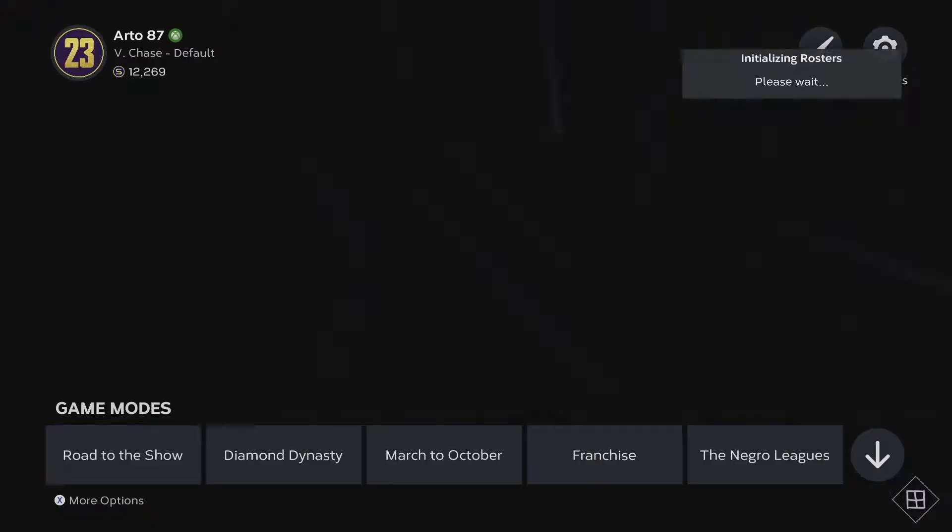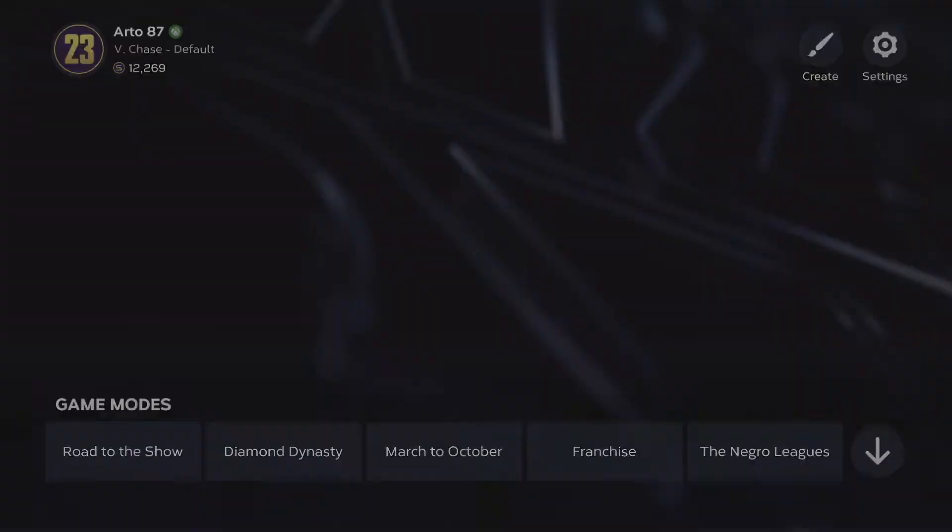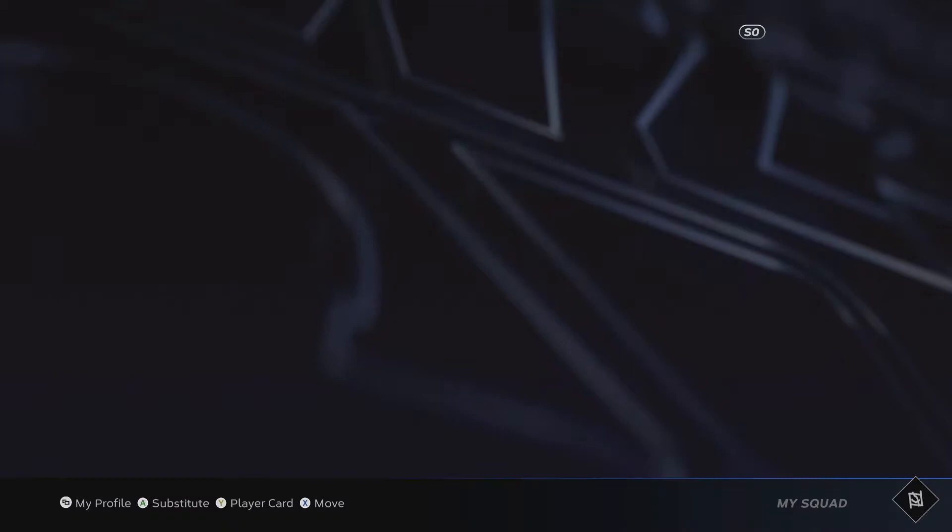He's a 92 plus his equipment boost, which probably brings him up to like a 98 or 99. My guy still doesn't have the best fielding so I use him at DH. Let's go ahead and manage squad — my guy's a second baseman but Jose Altuve is actually better at that position, so let's go to the DH.